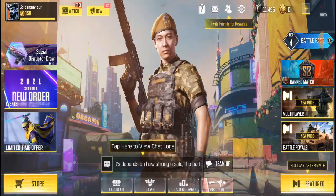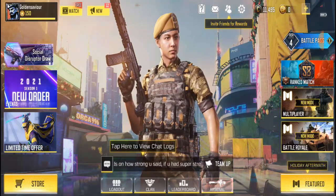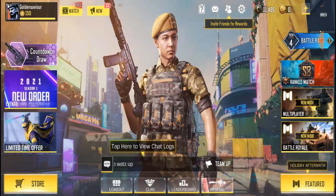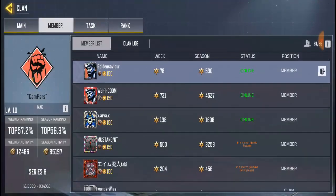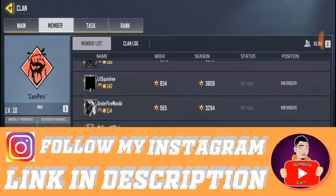Okay so right now I'm in this clan and I just want to leave the clan. What you have to do is go to the clan. Once you come over here you can see your members, and you can see the amount of players you have in the clan.